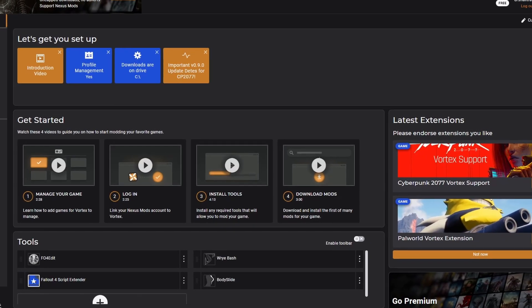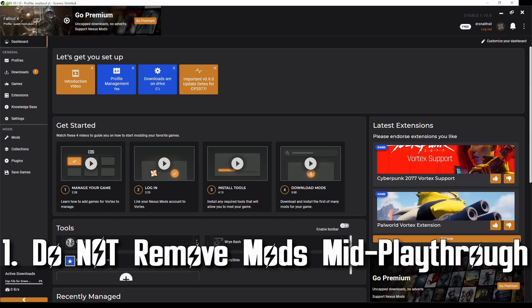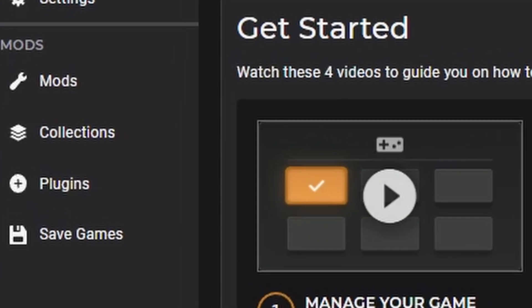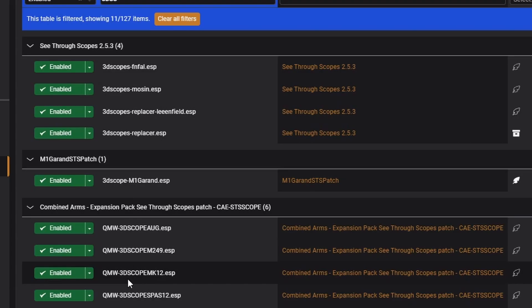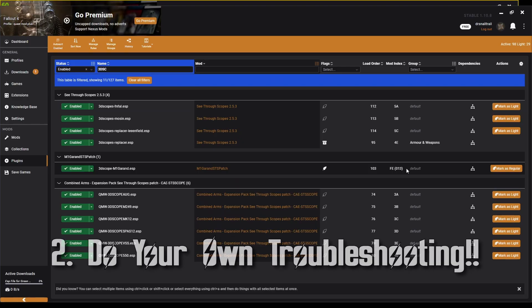Here are some final things to keep in mind if you're going to be modding. Number one: do not remove your mods mid-playthrough, especially if they're ESP plugins. This is because removing mods can cause corrupted saves. You can find out if a mod is an ESP by going to the plugins section of Vortex, checking what you have activated, and cross-referencing that with what's in the mod section.